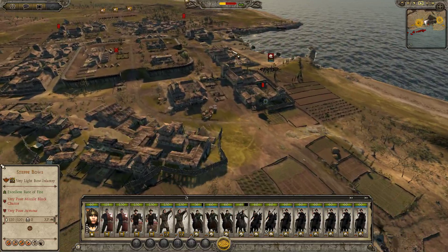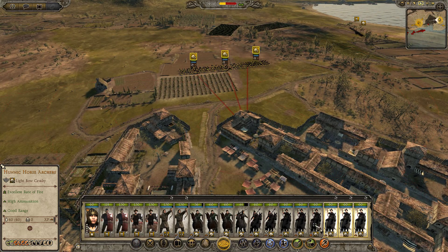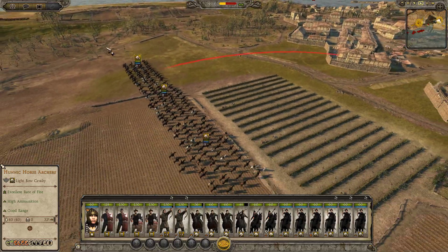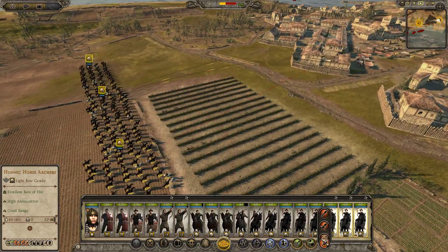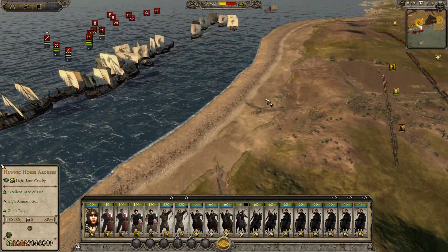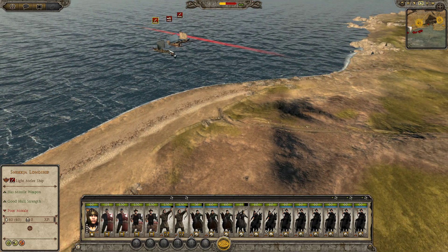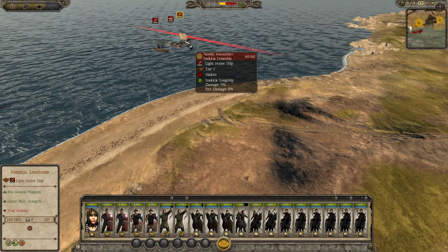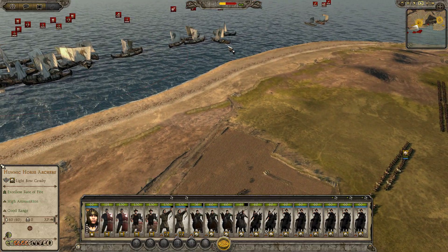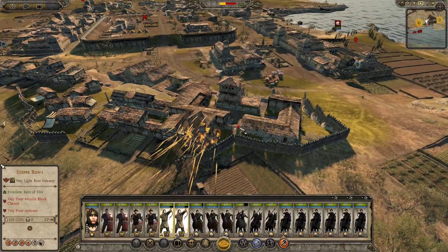Got some lancers — mounted brigands actually, could be a threat, so we'll keep an eye on them. We want to start burning that down as quick as we can. Got a few civilians causing a bit of havoc there, shouldn't be much of a threat. The quicker we burn the city, the quicker we can apply that morale deficit. A few units are coming in at the side — they're very small, units of 60, 60 and 25. So if they dock there, our lancers should be able to wipe them out, nice and easy.